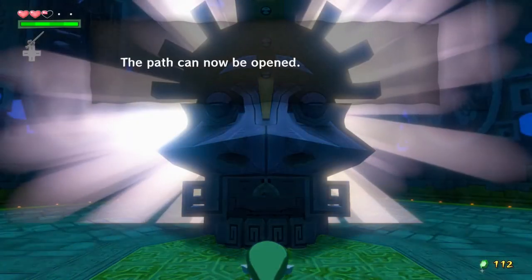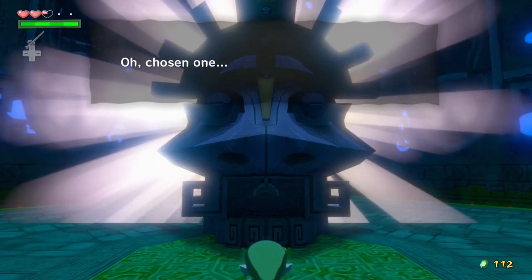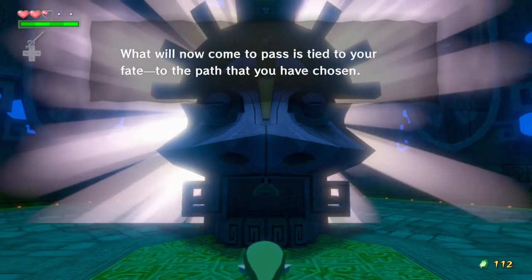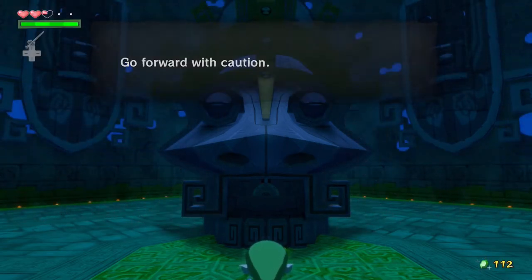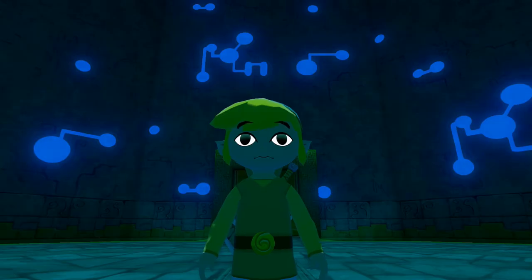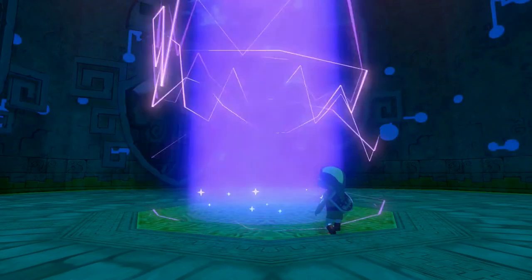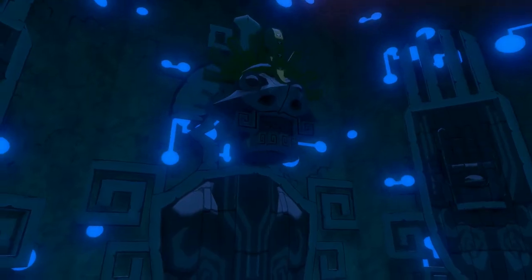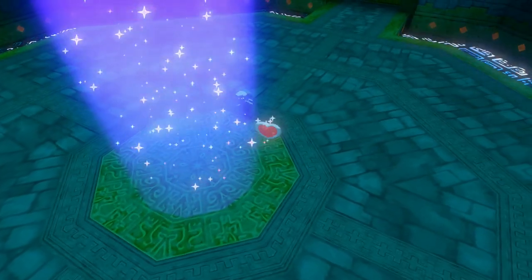The path can now be opened! The boss says: 'Oh chosen one, what will now come to pass is tied to your fate. The path that you have chosen — go forward with caution.' I don't know why this boss gave me such trouble. I remember the first time I played this game I had to fight this boss like five or six times before I won. But here we won the fight with more than half health remaining on the first try — I think I was just really bad with the bow before.